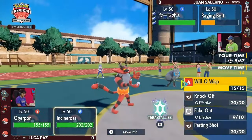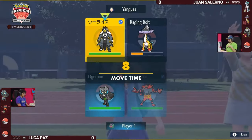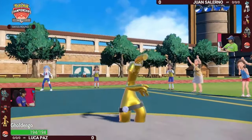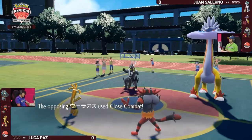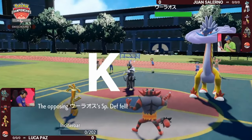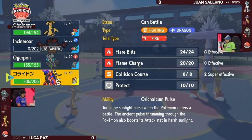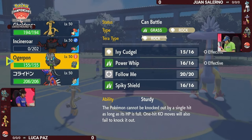Being able to pivot in the Urshifu with no damage is huge for Juan. It's naturally faster than the Pokémon on Luca's side and can threaten big damage with Close Combat or Wicked Blow — a guaranteed critical hit. The Ogre Pawn switches out for the Gholdengo, making the Thunderclap miss, and there's the Close Combat: a one-hit KO on the Incineroar. Juan was on the back foot but went for it and picked up the knockout, clawing his way back.